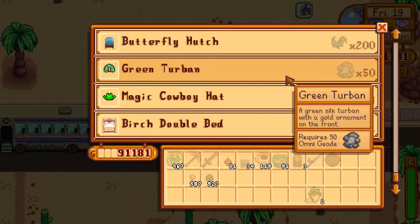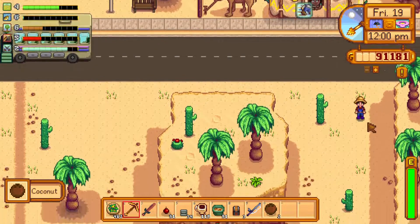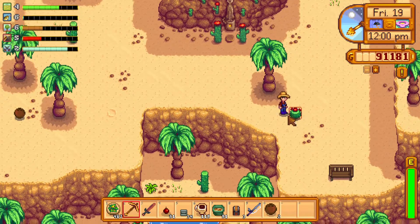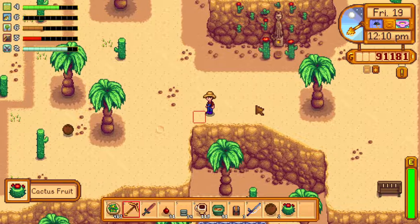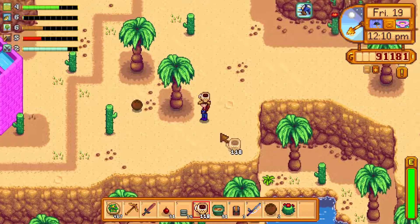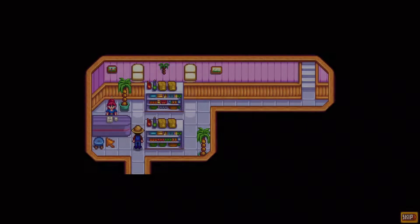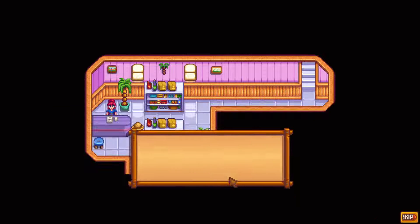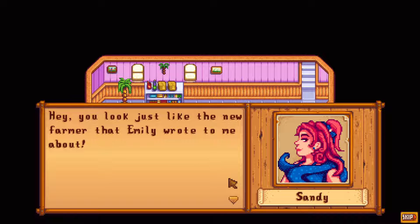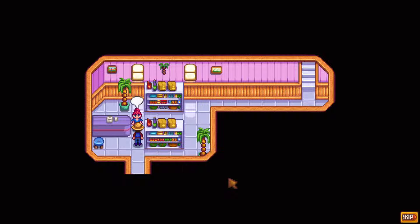Let's move on to the next task. We'll grab this coconut because why not, then head over here. This is where the desert totem and desert obelisk would warp you to. I just ran out of coffee — that's no good. Apparently the weather here is always sunny in the desert. Let's head into the Oasis.